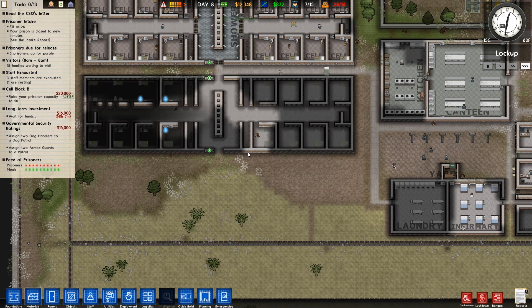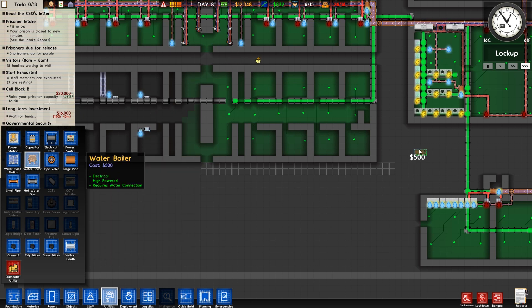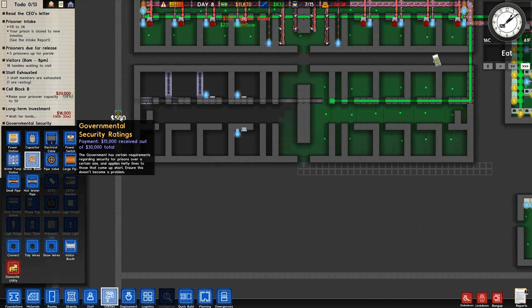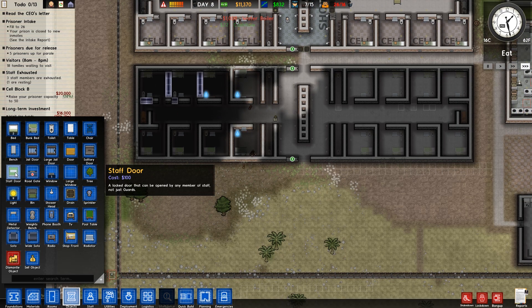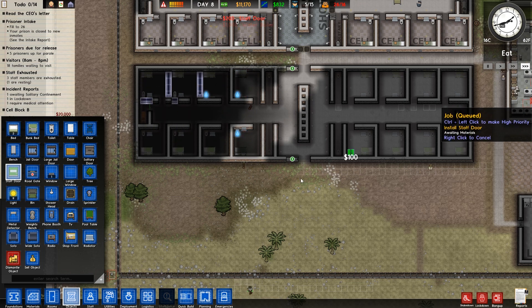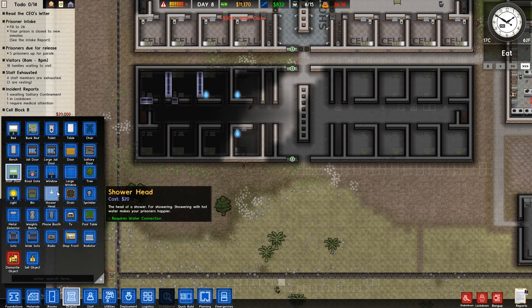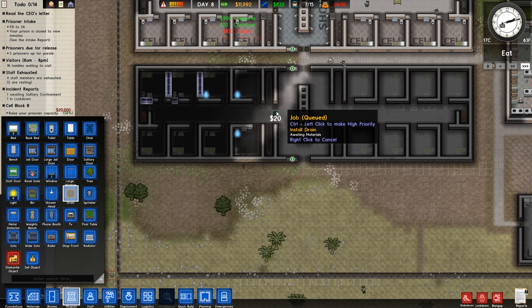We've still got quite a few bits and pieces that we need to install. We need to get all of the utilities and facilities installed. I'm just going to make sure that we have our water boilers put in on these. There's quite a few things that we do actually need. First of all, we need to get staff doors on both of those. We also need to make sure that we have some drains so that the water from the shower doesn't go absolutely anywhere.